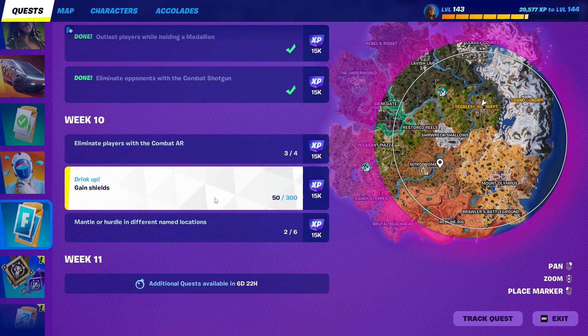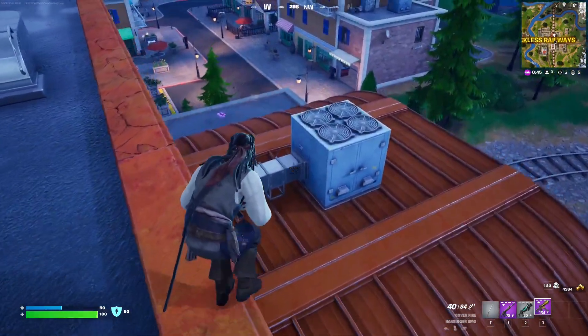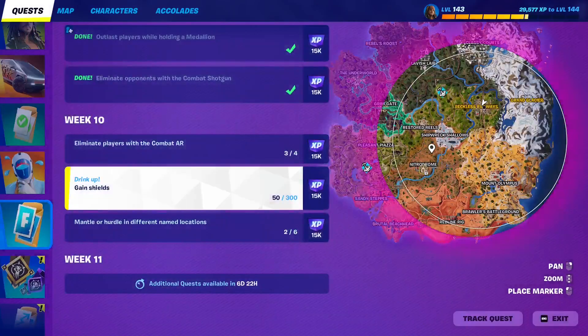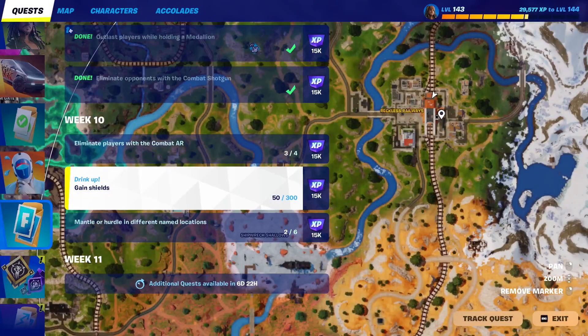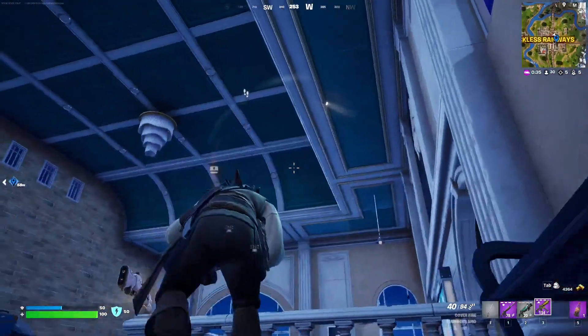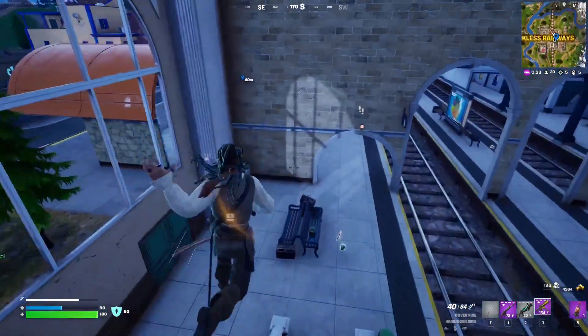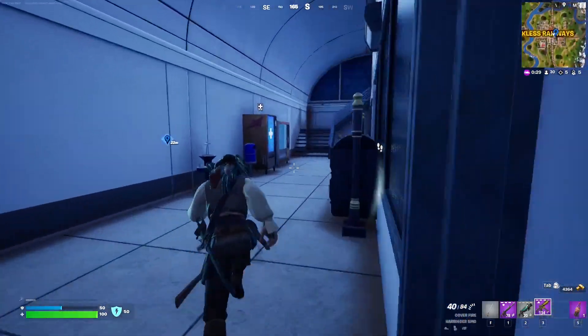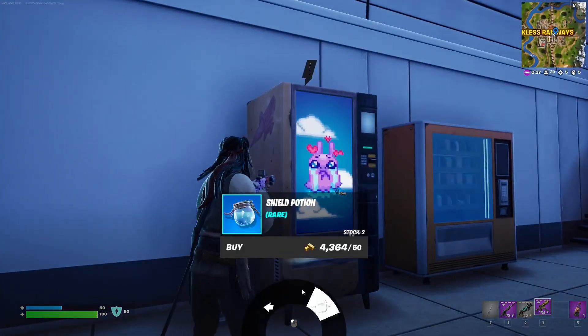For this Week 10 quest, you have to gain 300 total shields. To do that, I highly recommend you come here to Reckless Railways, to this spot right here inside the Grand Station, because it has a guaranteed spawn for the mending machine — here it is right here.